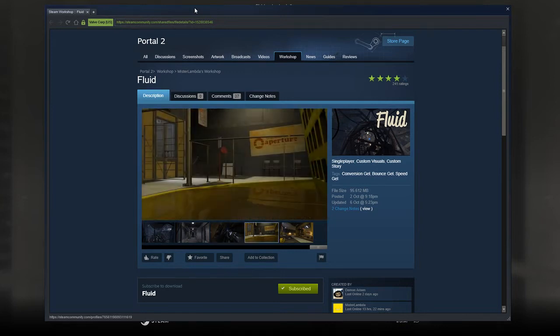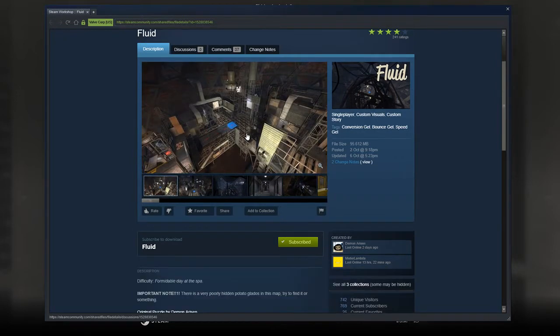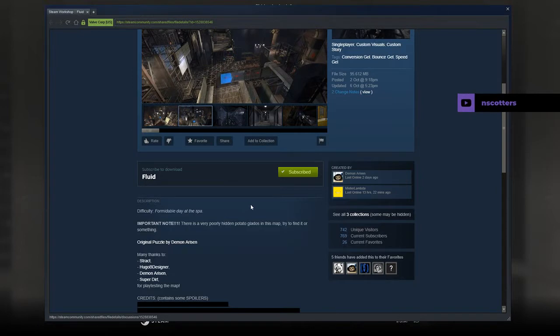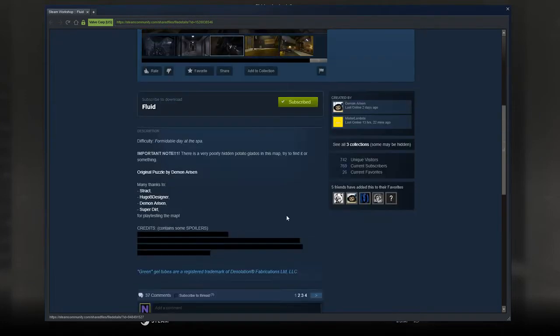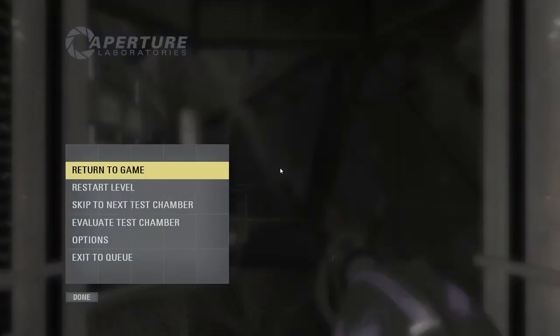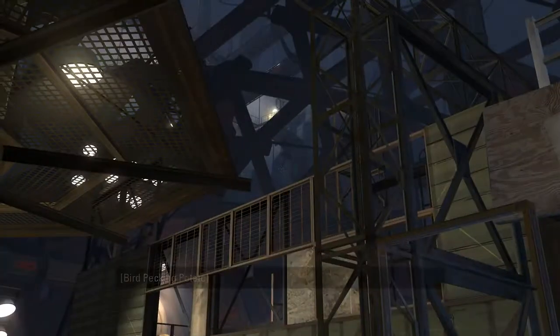Hey guys, what's going on? It's Nock, welcome along to a brand new video without the camera today because the camera is being difficult. Today we are going to play Fluid by Mr. Lambda, who has remade a puzzle from Demon Arisen. Please like and subscribe. In the description: there's a very poorly hidden potato GLaDOS in this map, try to find it. Green gel tubes are a registered trademark of Desolation Fabrications Limited LLC.